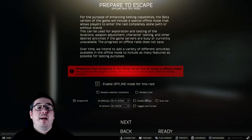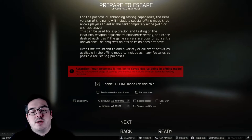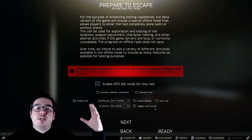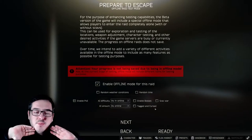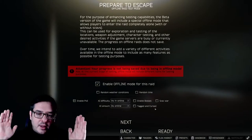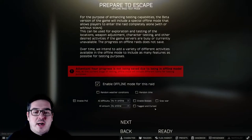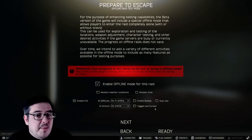Enable bosses will make the bosses spawn into the maps, so Reshala will spawn on customs and so on. Tagged and cursed - what this will do is as soon as you spawn into the map, as soon as the scavs spawn in, they will hunt you down. They'll know exactly where you are and come straight for you and try to push you aggressively, which gives you a good chance to practice getting into cover and defending positions. Some of them on high difficulty are better than some players anyway.